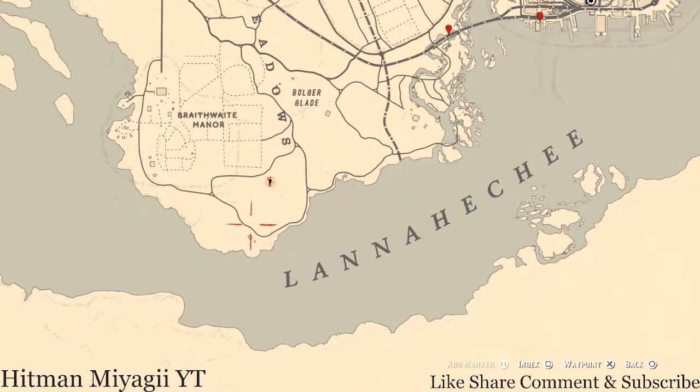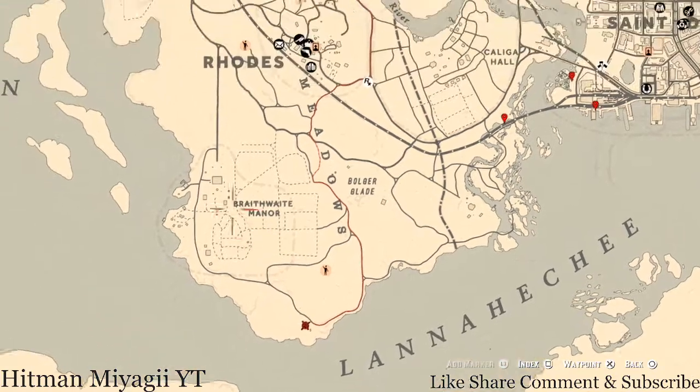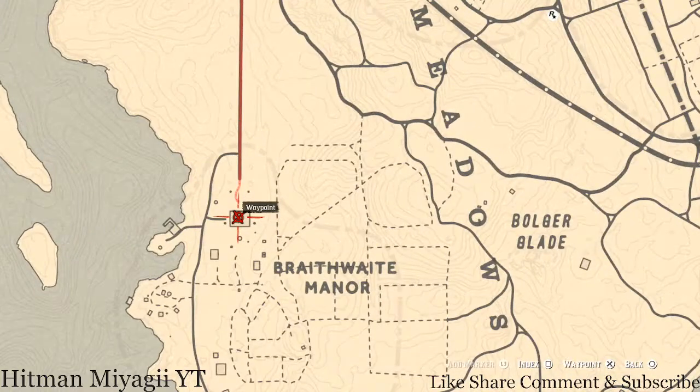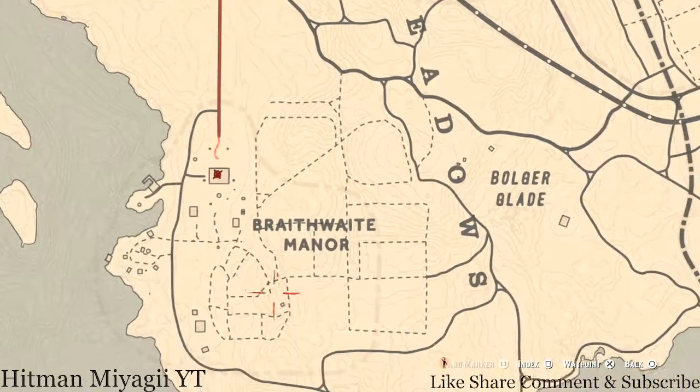If you want to go all the way down here, there are two things: outside the house on the work table there's a Four of Swords tarot card, and inside the house in the wardrobe in the first room to the right there's a Thorburn turquoise ring. If you want to go up to Braithwaite Manor, there's a cherrywood comb — a family heirloom — upstairs in a room with a chest at the foot of the bed.